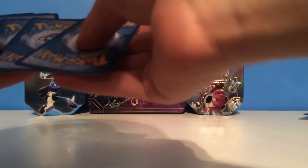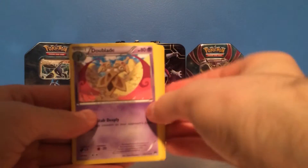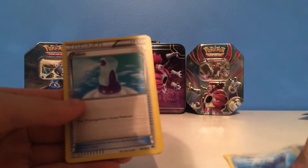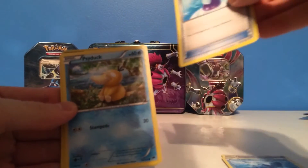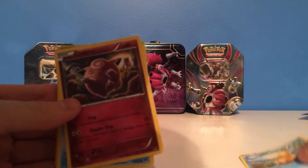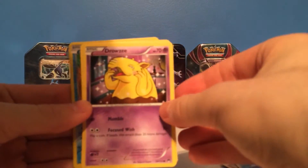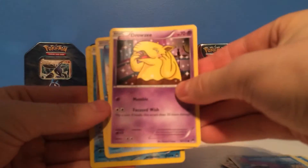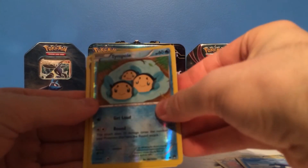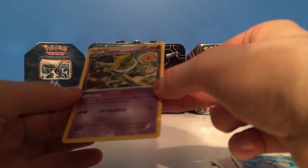Card trick — two, three. First up we got a Dull Blade, a Lapras, a Potion Trainer/Item Card, a Psyduck, a Cofagrigus, a Swellbow, a Drowzee Shielder, followed by a Reverse Holo of Tympole, and the rare in the pack is a Hypno Non-Holo Rare.